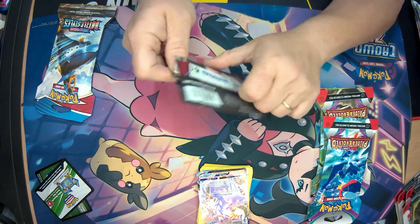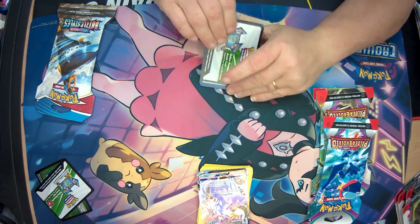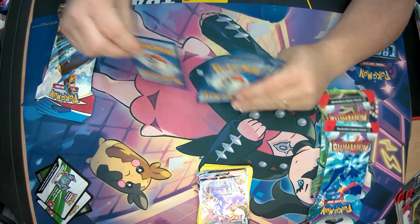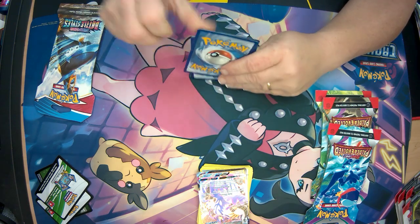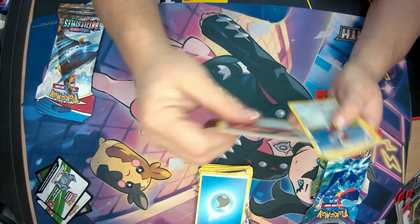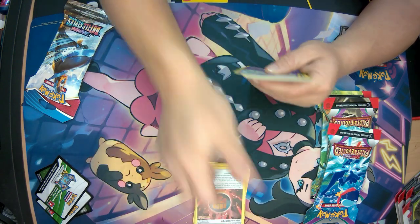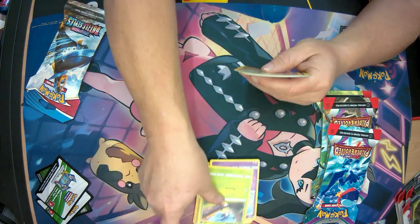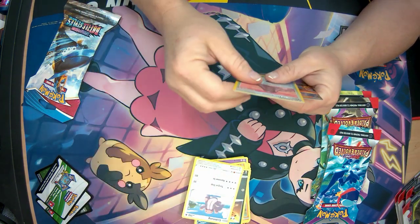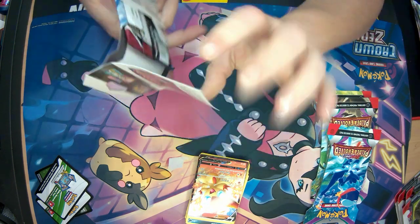Next pack. Code card. We have Water Energy, Scroll of Scorn, Bea's Workout, Single Strike Energy, Espurr, Blipbug, Silicobra, Houndour, Lickitung, Reverse Holo Tower of Darkness, and Victini V. I think I've already got that one as well.